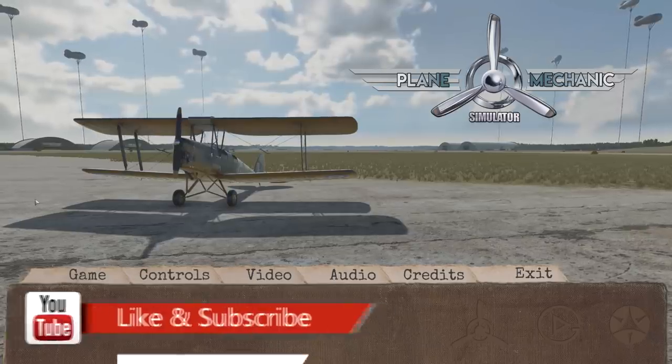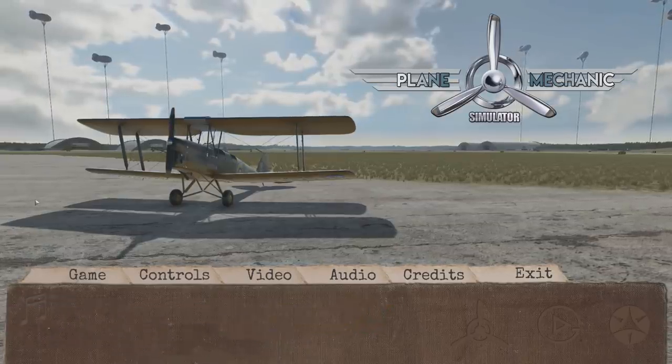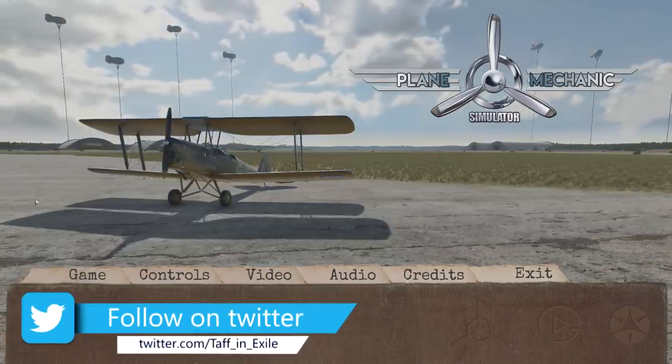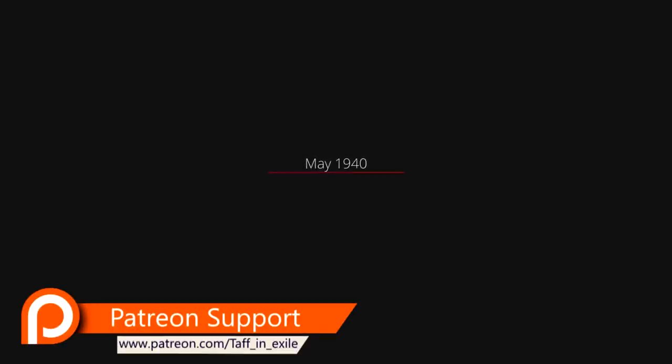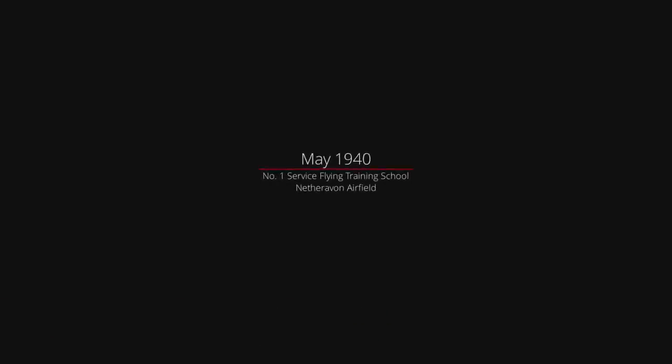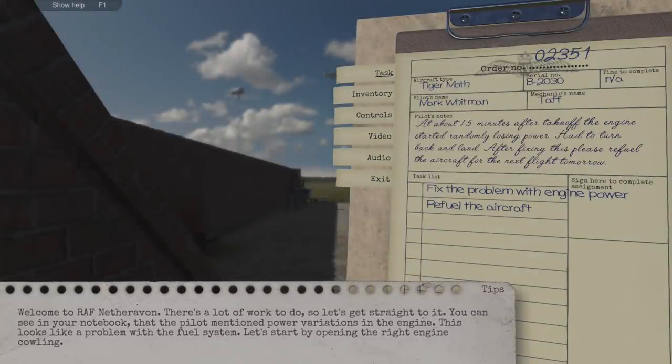Hi everybody, welcome to Plane Mechanics Simulator. We're going to be checking out this new game today. We're set during World War Two, taking the role of an aircraft mechanic trying to get these aircraft up and let our boys do the business. May 1940, Number One Service Flying Training School, Netheravon Airfield. Welcome to RAF Netheravon - there's a lot of work to do, so let's get straight to it. The pilot mentioned power variation in the engine, which looks like a fuel system problem.